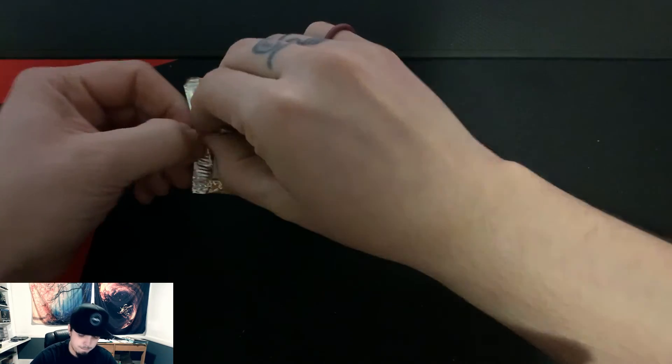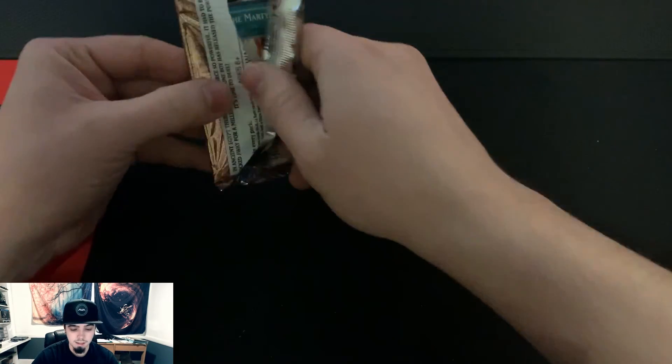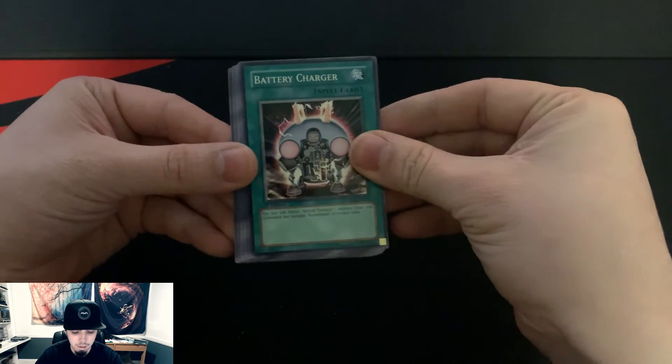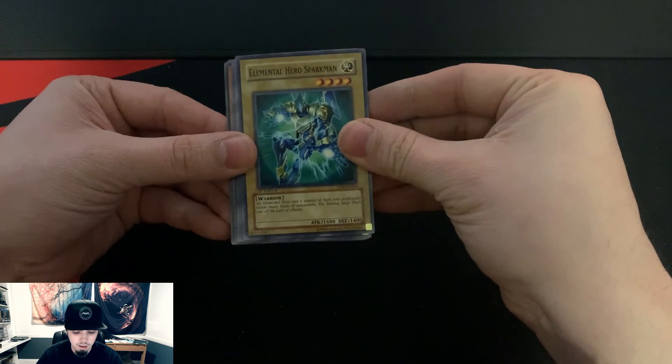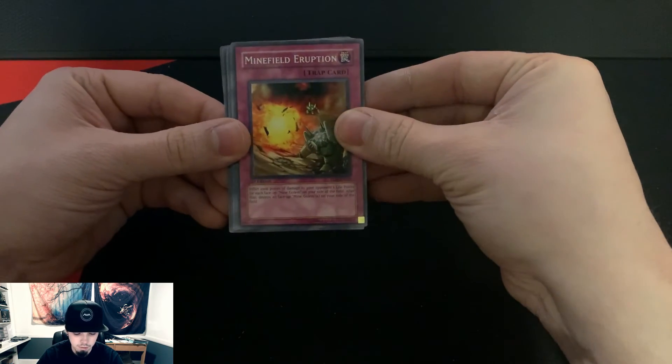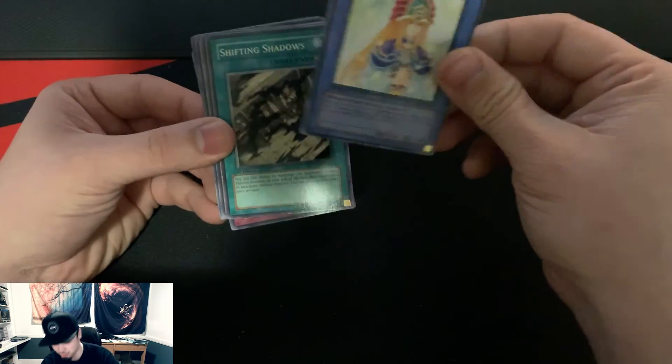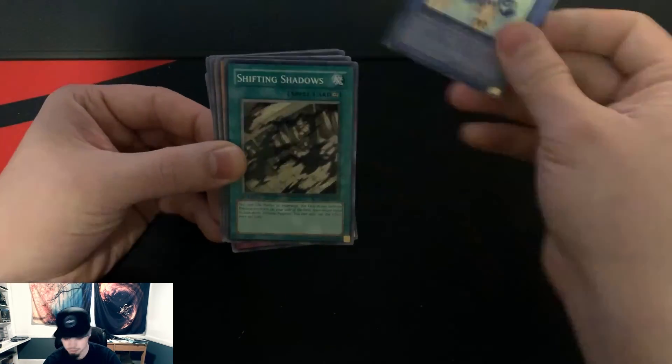Need that ultimate, gotta get that Flame Wingman. Gift of the Martyr, Battery Charger, Elemental Hero Sparkman, Minefield Eruption — and a rare. I thought this was the ultimate at first; I do have this in an ultimate. No ultimate, no Flame Wingman, but two out of three — I'll take it.